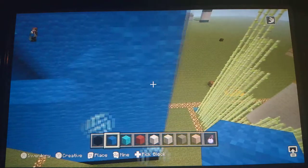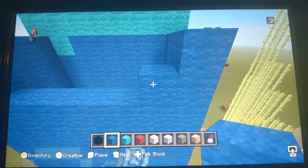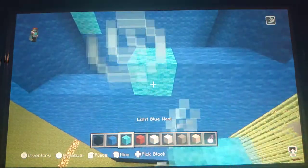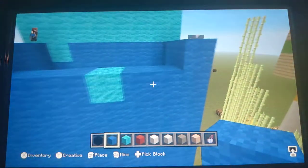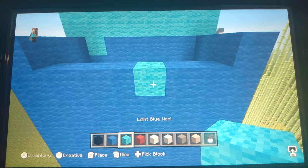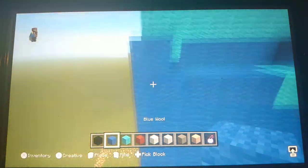For the middle, do these sequence of blocks on the right side. Two blue — not counting the first one — so: three blue wool, one light blue wool in the middle, and then the rest blue wool.